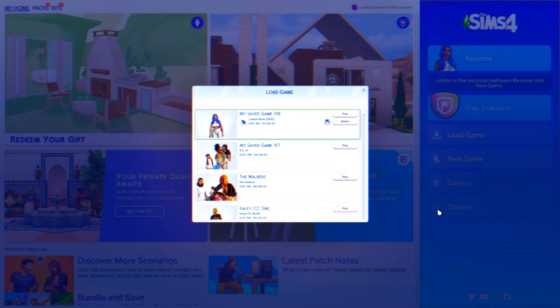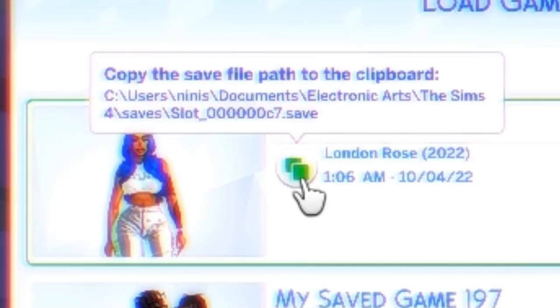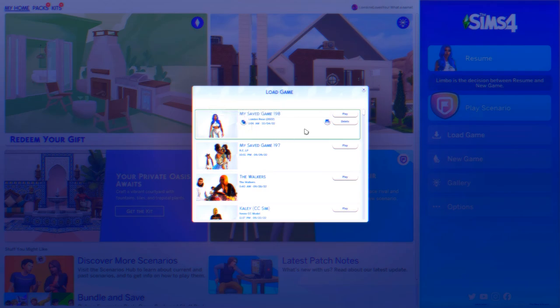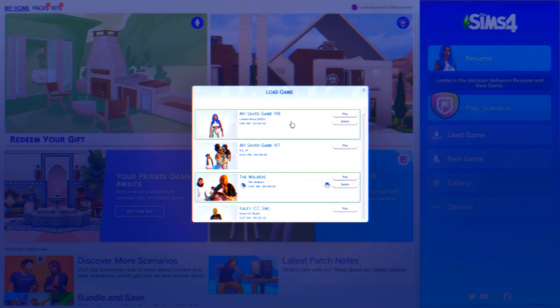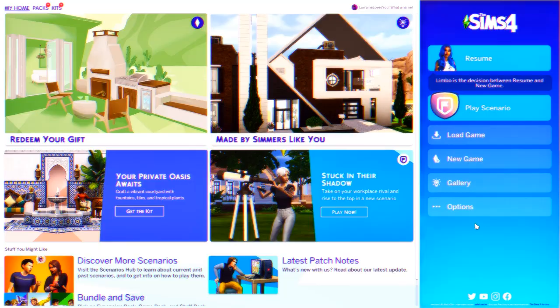In order to do the next step you need to have your Sim on their own home lot so you can generate a saved game. Once you generate a save game and click Load Game, you're going to hover over the file. You'll see an option to copy the save file path to clipboard. What you need to know is where it says 'slot_' followed by zeros — the last two characters are what you need. For example, right here it says C7 — that is what's important. So C7 is what you need to remember in order to move on.